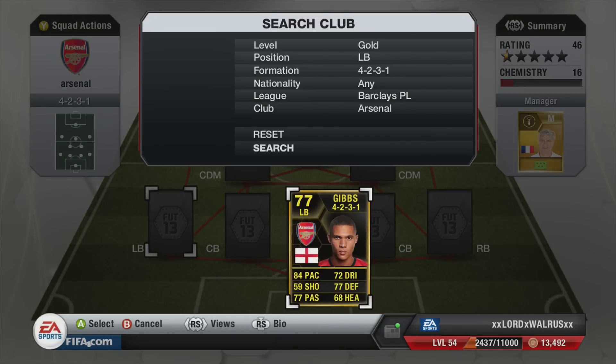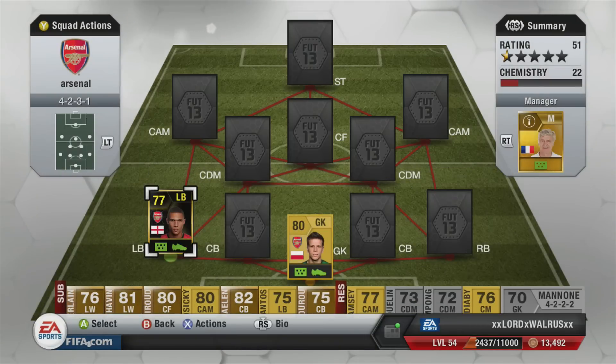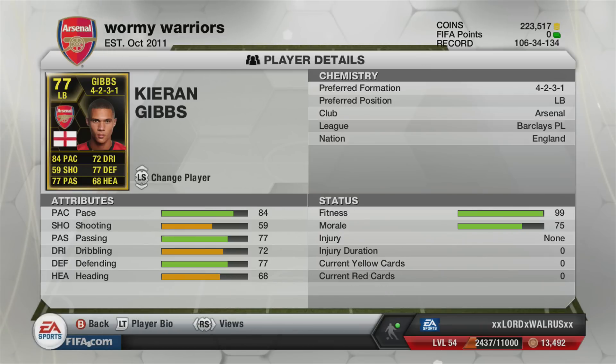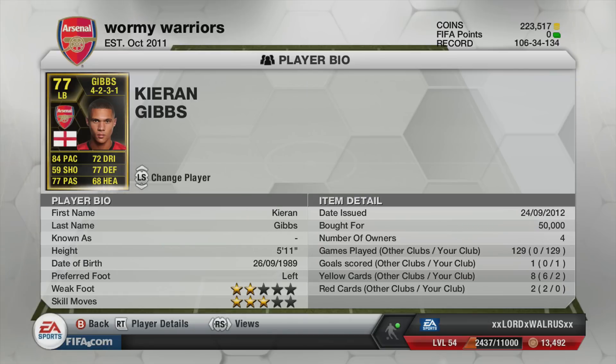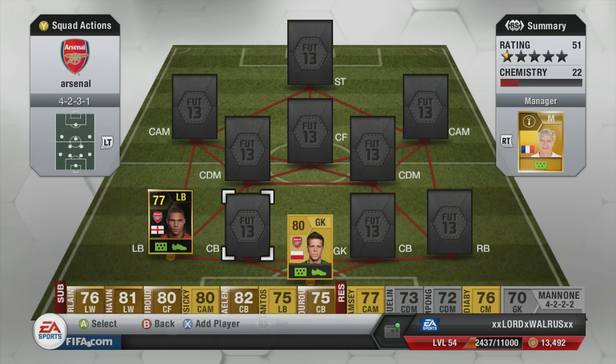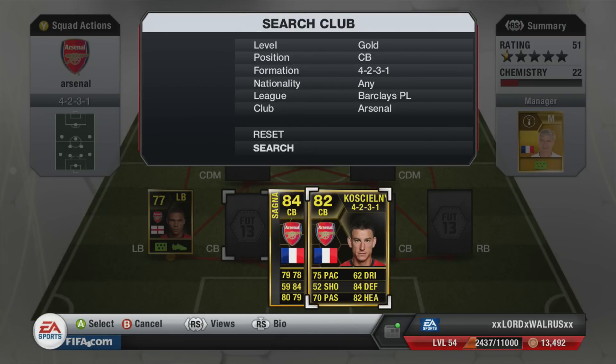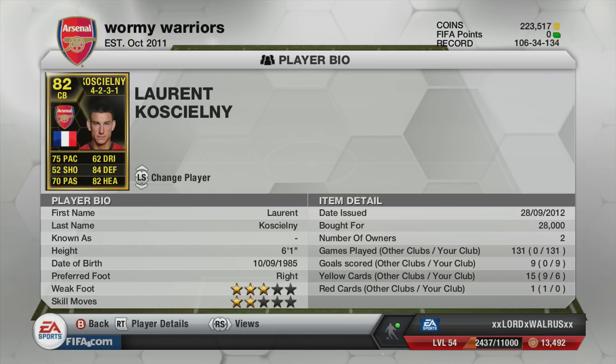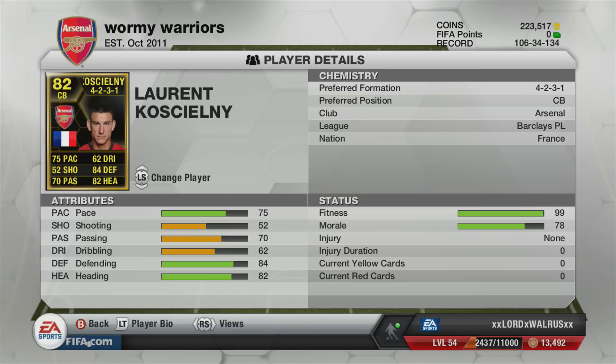Left-back, we've got Informed Gibbs. He's just possibly one of the best left-backs in the Barclays Premier League for me, because he's paced, he's got the dribbling, he's just great all-round. First centre-back is Koscielny. He's very good, strong, solid, and he's pretty good in the air, especially when you're attacking from corners.